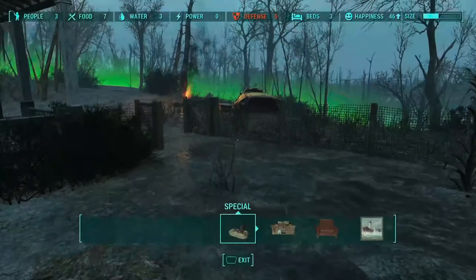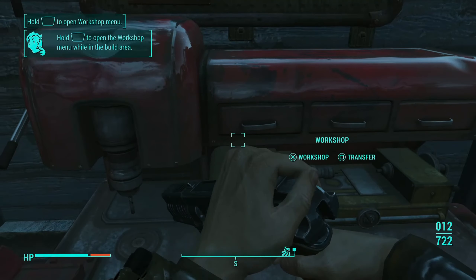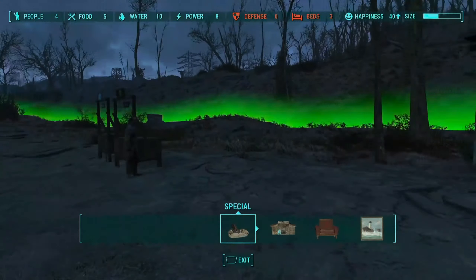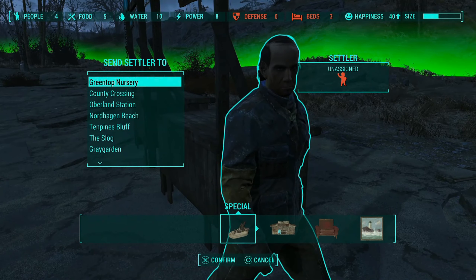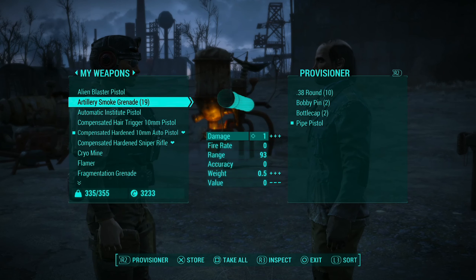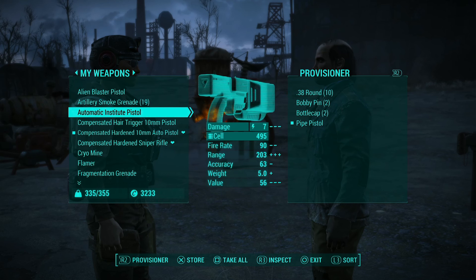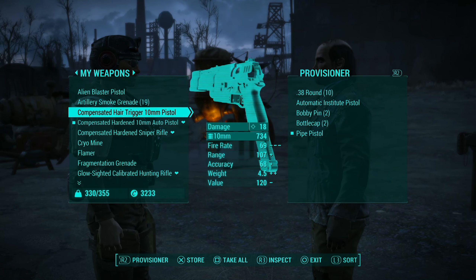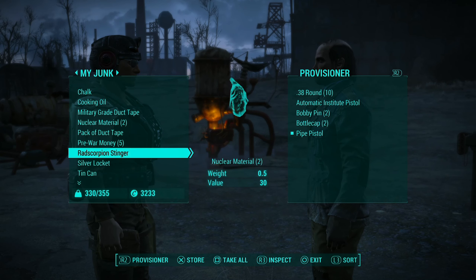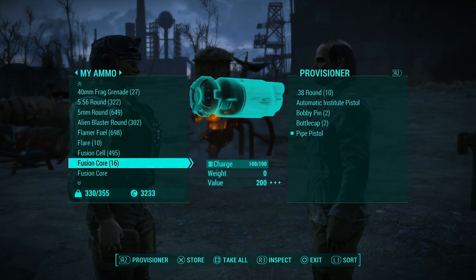The third and final thing you need is to have some settlers at your various settlements because you'll need to assign provisioners to move resources between them. It's also worth arming these settlers with weapons and a single bullet along with some decent armor, because this means they're much better equipped to help you out if they happen to be nearby when you're in a spot of bother. They won't die without these, but they're certainly more useful if they come to your aid. The reason you only need one bullet is because that is all they need to effectively have unlimited ammo.